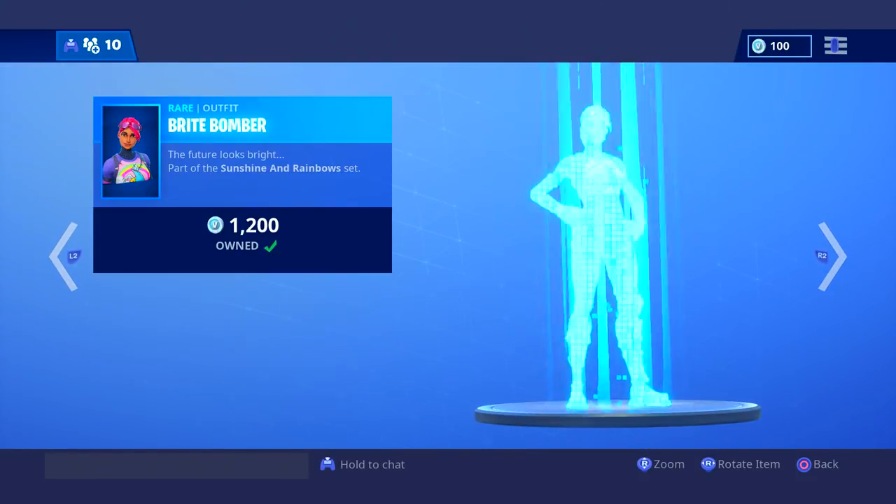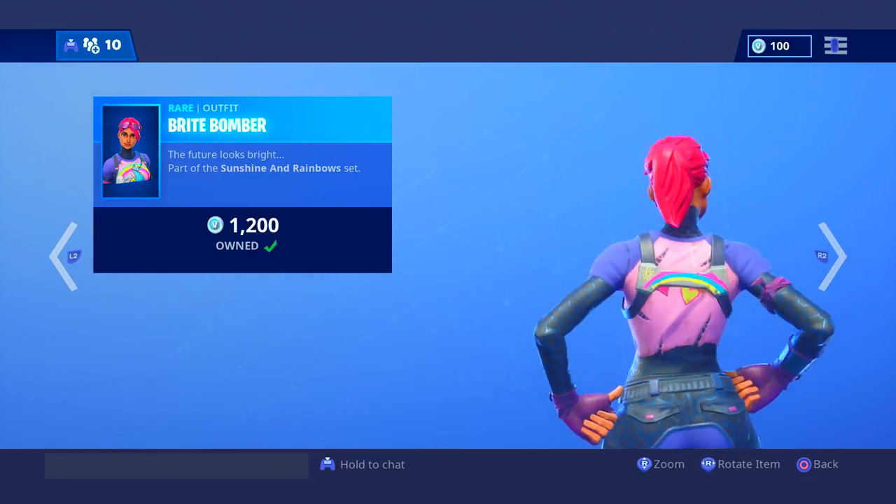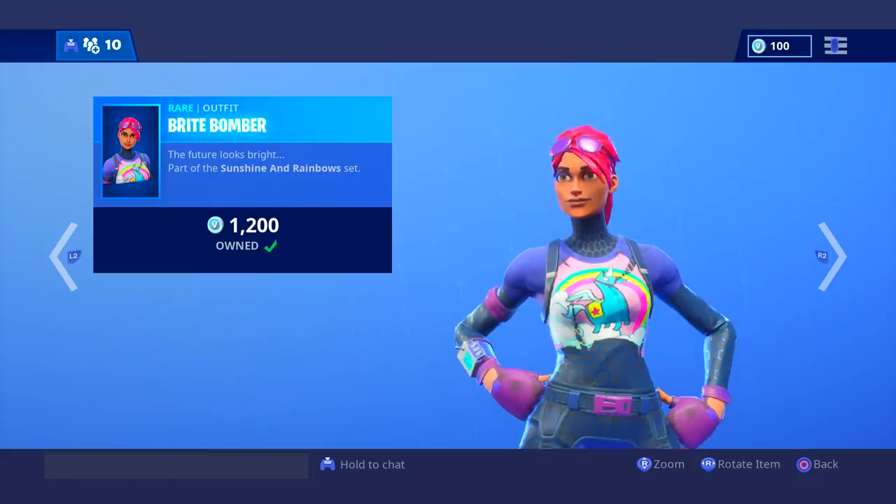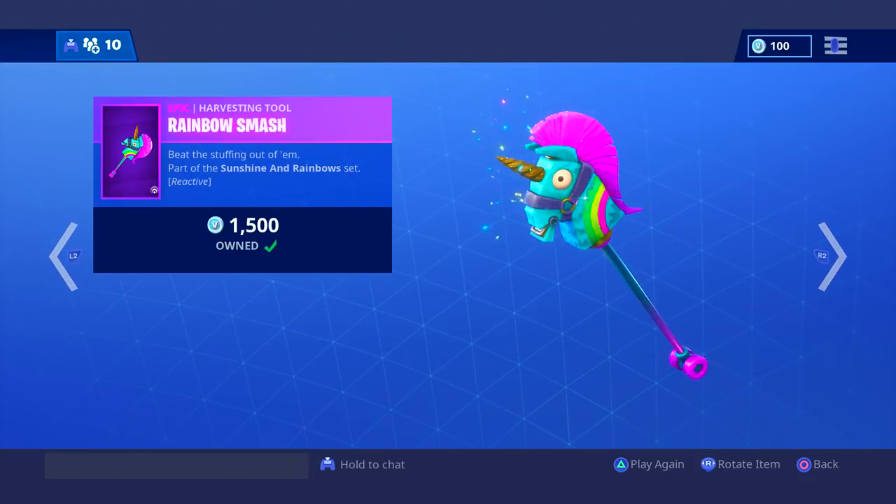The Bright Gunner comes with the Bright Bag, and I think it's worth it just for the back bling because that back bling is amazing. The Bright Bomber probably should have had the Bright Bag come with it, but Epic really wanted money so they released it with a new skin instead.